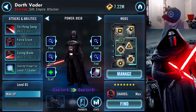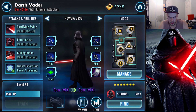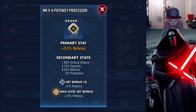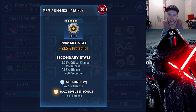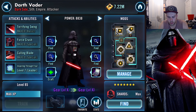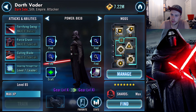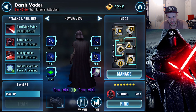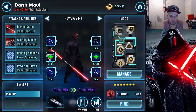Darth Vader is next up — gear level 10 again. Once again I do not have the Zeta ability. For him I've gone a bit more for critical chance where possible, so we've got a bit of critical chance in each slot so that Culling Blade can get some good damage off with the crit. I don't worry too much about potency in any of these characters because Emperor Palpatine is my leader and his potency is pretty good.